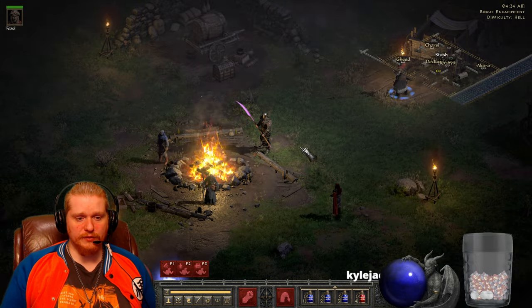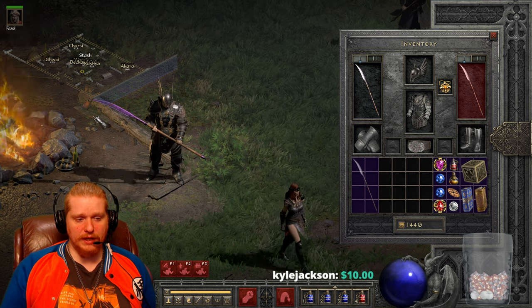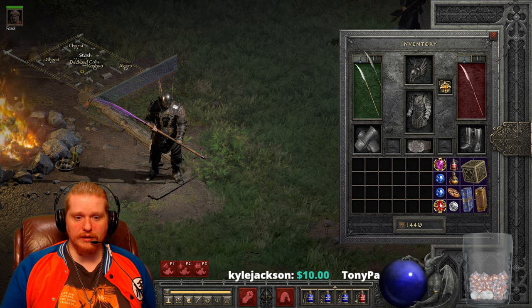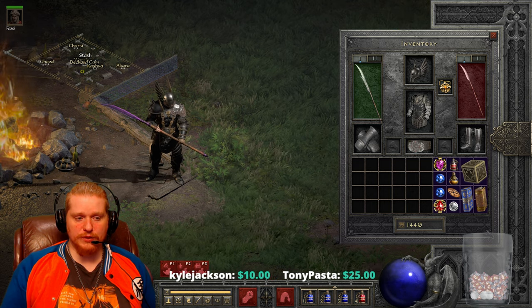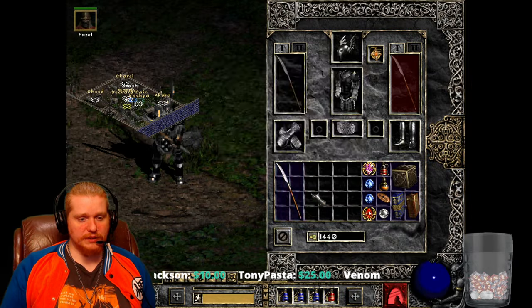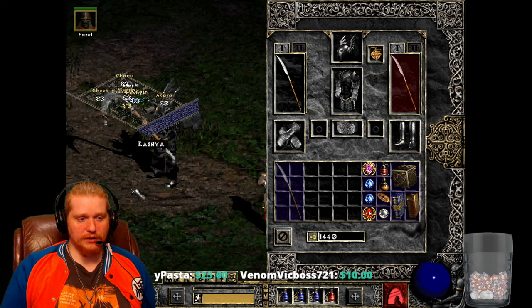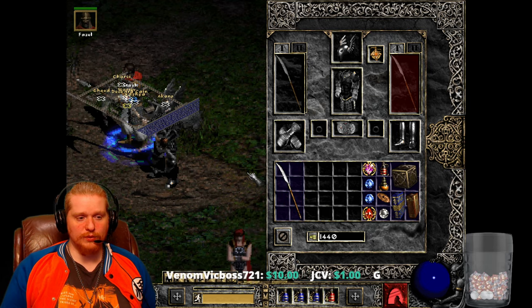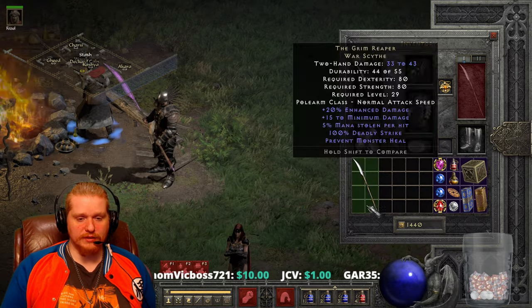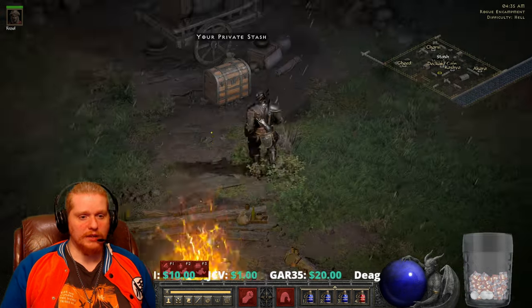There's a shadow to the weapon but no shadow on the ethereal version — a very interesting little mechanic change. In the original game the scythe shadow stays even when you put on the ethereal version, but in Diablo 2 Resurrected they added a nice little touch by removing the shadow for ethereal items.